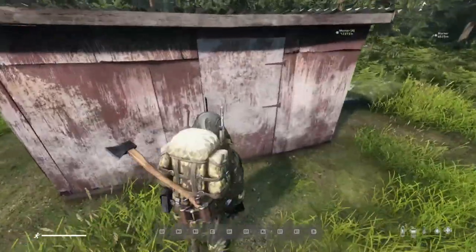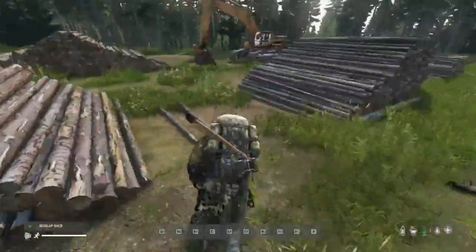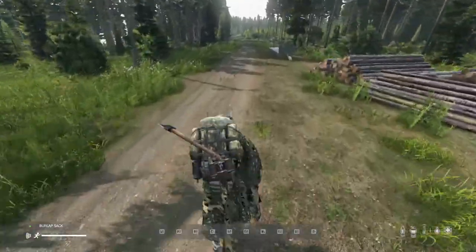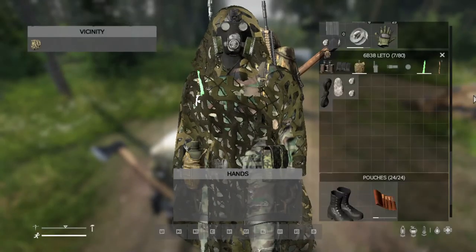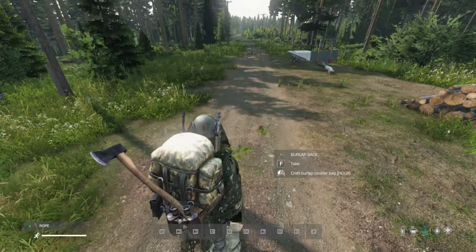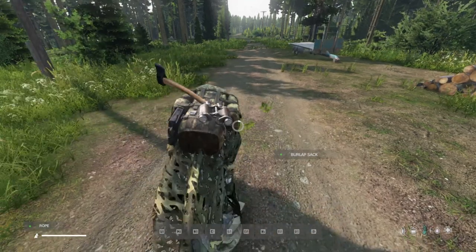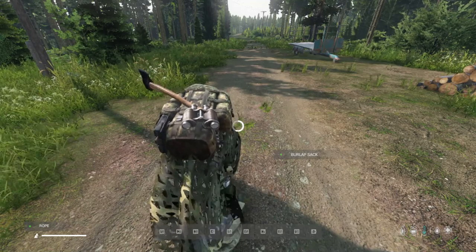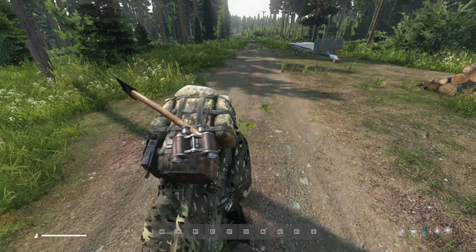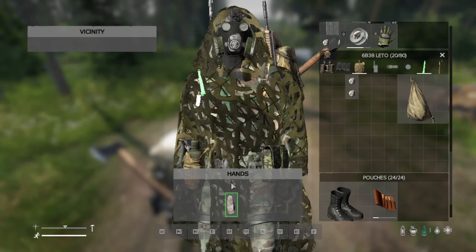After checking a couple of sheds, we've got a sack - that didn't take long. Now we're going to combine our rope with the sack and it gives us the option to 'create a courier bag'. This gives us a 30-slot backpack. It's not massive but it'll do if you haven't got any other backpack - it's good for extra storage using limited equipment.